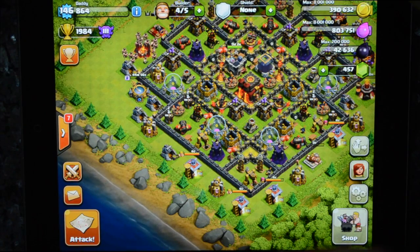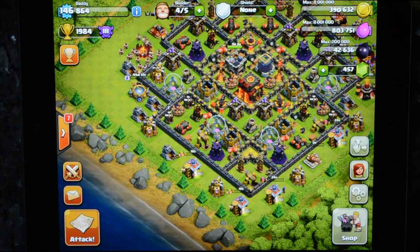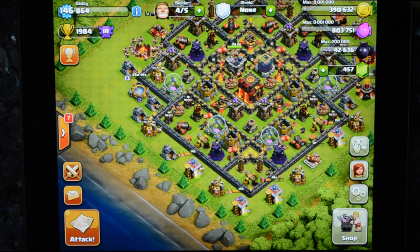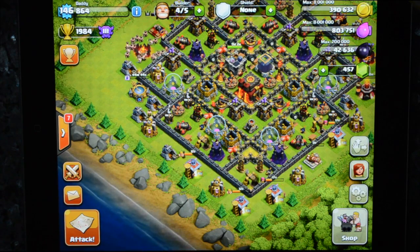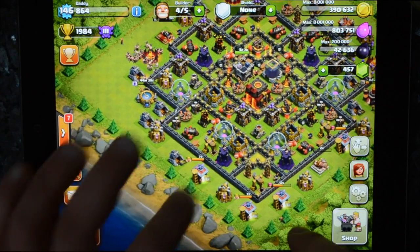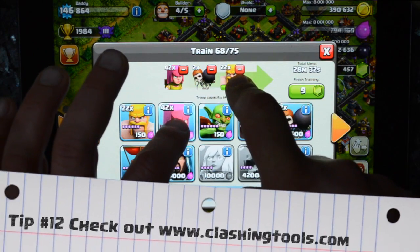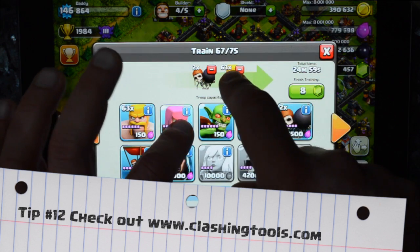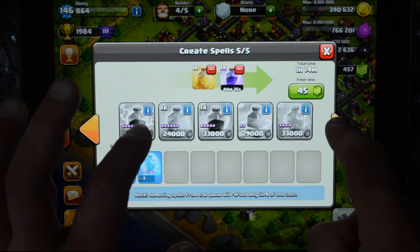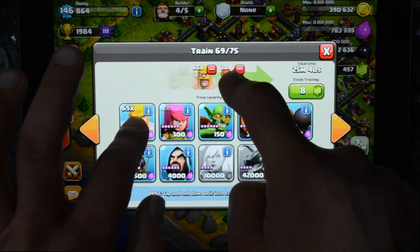In terms of efficiency, there's a website I'm going to link in the description called clashingtools.com. It's really important to see how much time and how much elixir is being used for each raid. With eight wallbreakers and equal numbers of barbarians and archers, my elixir cost is 33,000 and the build time is 23 minutes. That means I could probably get three, possibly four raids in an hour — which at three or four raids an hour is probably 500,000 gold.